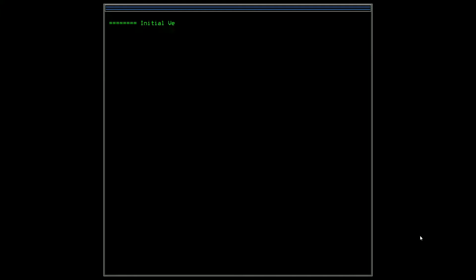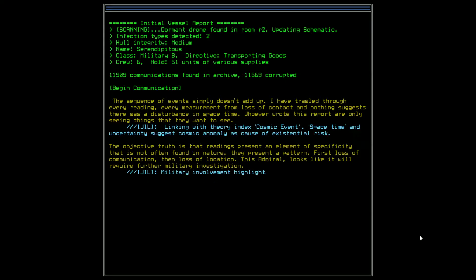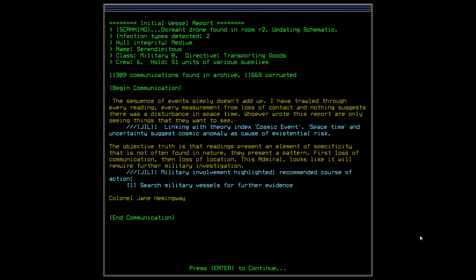Boarding. I'm feeling it — we will save this mission. Scanning. Dormant drone found in room two. Oh, that's very good. Updating schematic. Infestation type detected two. Let's be careful.